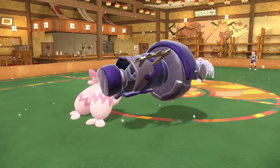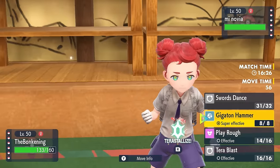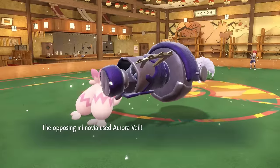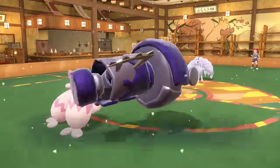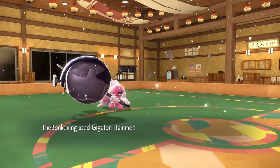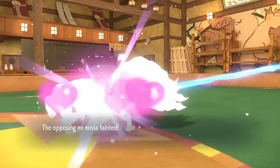Good news is Gigaton Hammer absolutely destroys the thing. Bad news is it's going to be faster, and it's going to be able to set up an Aurora Veil, which is what these things always do. So I just go for that Gigaton Hammer — they outspeed, set up the Aurora Veil, and that's going to kind of weaken my offenses for at least five turns. I do get off the Gigaton Hammer — I don't care about the defensive boost from the snow and the Aurora Veil.